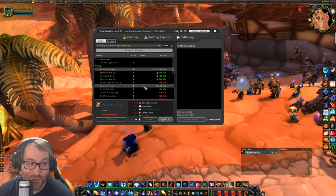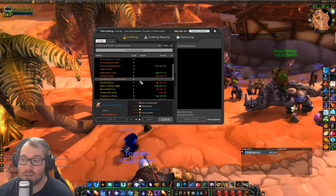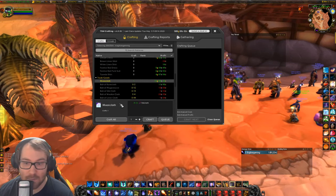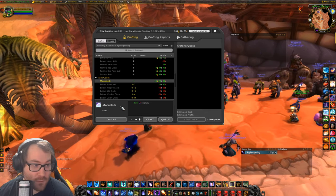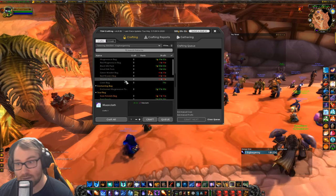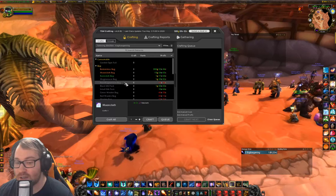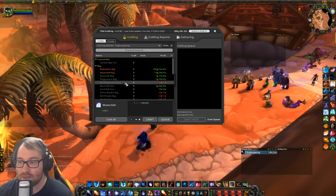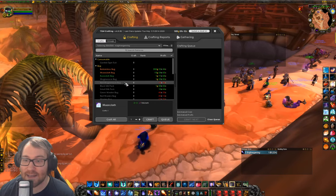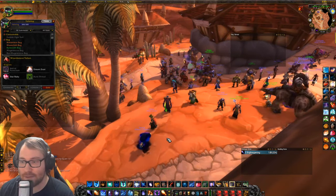If you have tailoring bots you can really stock up on Mooncloth. To be a tailoring bot you just have to get tailoring to 250 and camp a level 35 character at the Moon Well, making Mooncloth every four days. Mage is the easiest bot because they can AoE farm and level quickly. Warlocks are also easy to level and are self-sufficient — they can also double as a summoning bot if your guild is competing for world bosses.